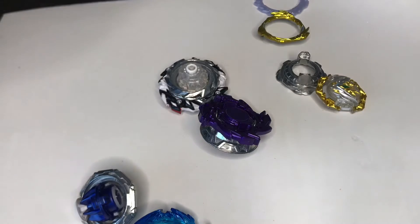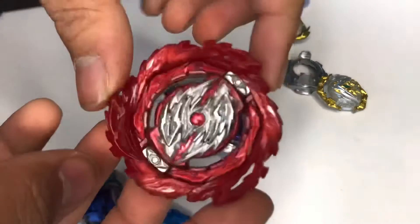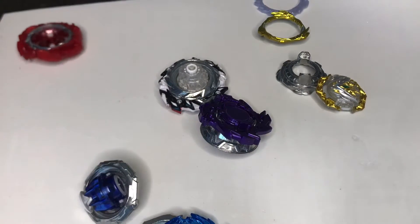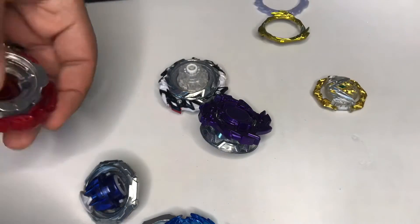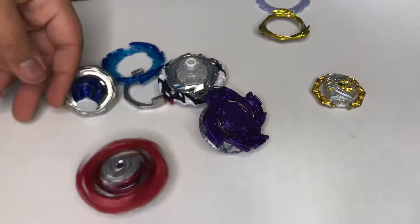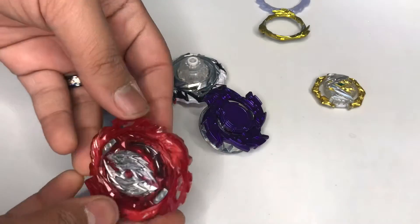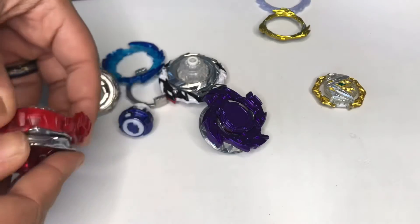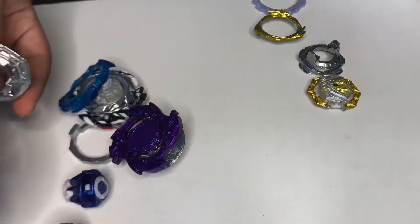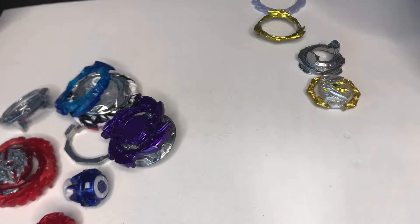I like when the rubber is a different color than what it normally is — like normally it's black. I think it's a buck or something, I don't know. This looks really nice honestly. And it came with — what's the disc? Oh, and it comes with Seven as the armor. That's a cool bey right there. So yeah, it came with Nexus Four. I'll just leave it like that.